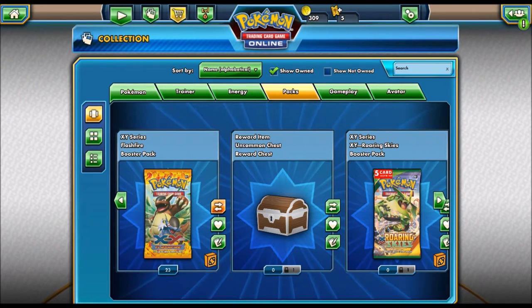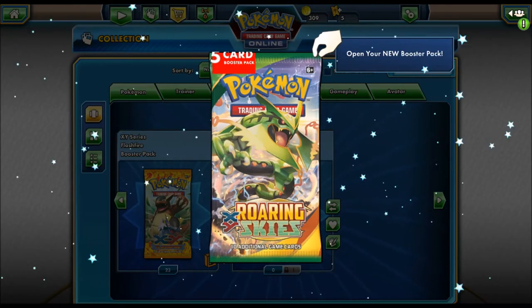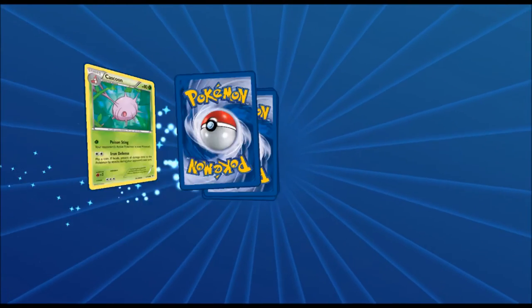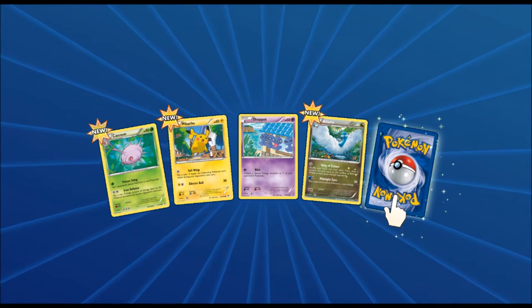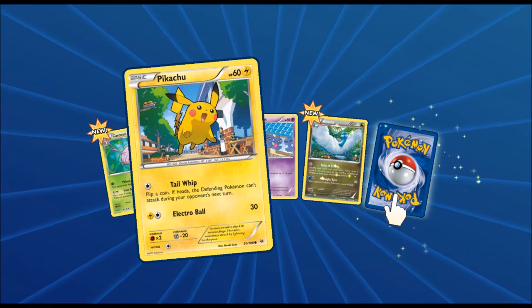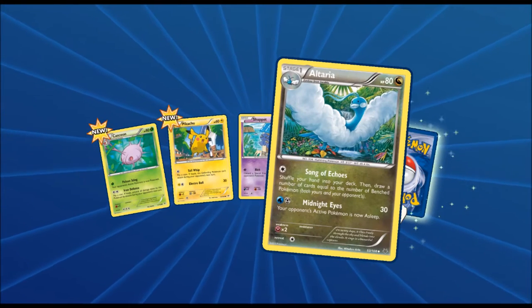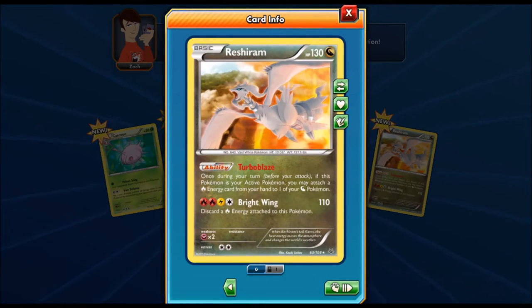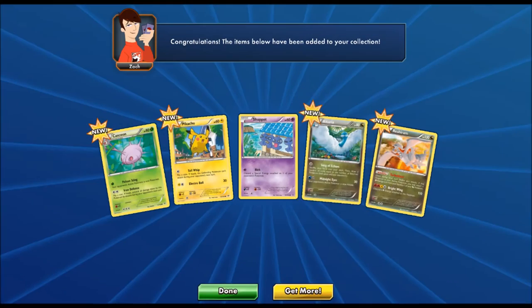We're going to start off with Roaring Skies, so let's crack right into it. Starting off we got ourselves a Cascoon, a Pikachu, a Shuppet, and an Altaria. The final card of the pack is a Reshiram — a legendary Pokemon! It's got Zero Blaze and Bright Wing, pretty awesome. You can see a little bit of its holographic effect, so overall pretty sweet.